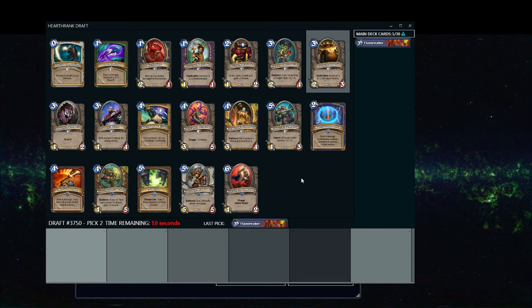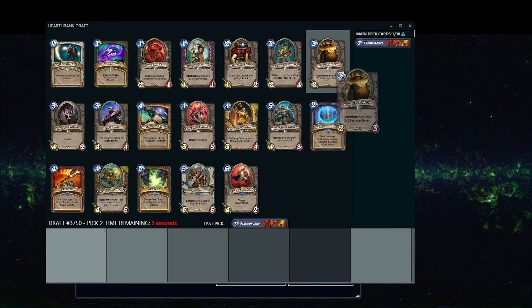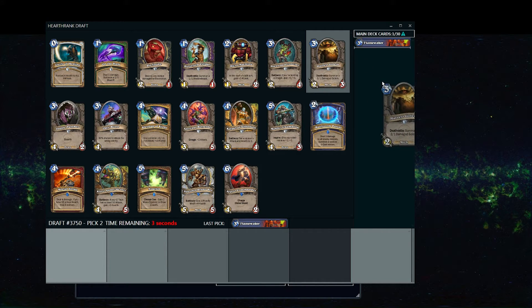There's nothing here for Mage, so we're going to go ahead and take a Harvest Golem because nothing else seems that appealing.